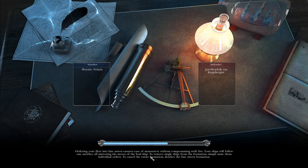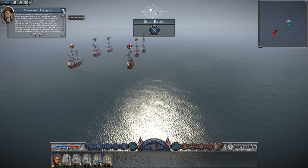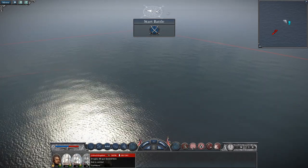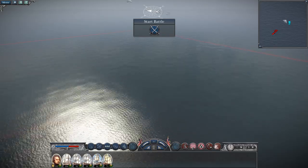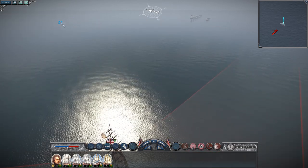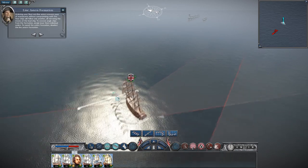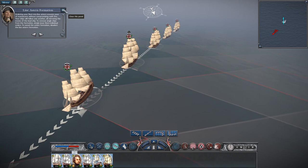I don't want to put Nelson first because I don't want him to die - if he can die, that's a problem. So let's set up the formation. Ordering your fleet into line astern ensures ease of manoeuvre without compromising swift fire - your ships will follow one another, all mirroring the moves of the lead ship. I've got the weather gauge. I might want to go into the wind just a touch. The range for chain shot is just the same, and it looks like they're going to try to cross my T, so I'm going to want to go that way to maintain speed.